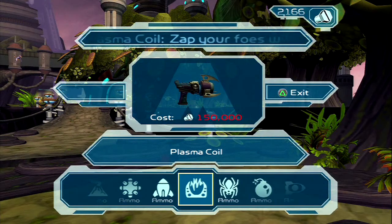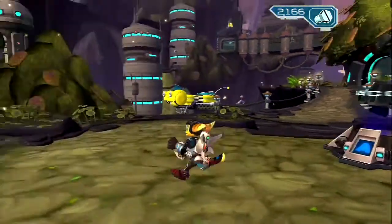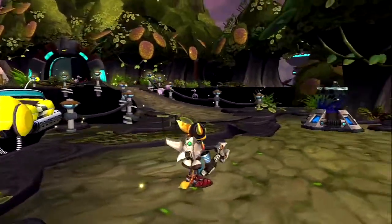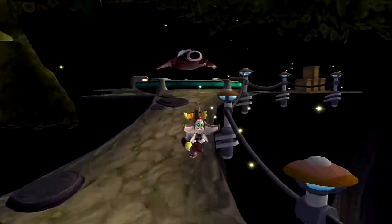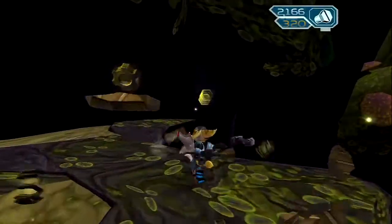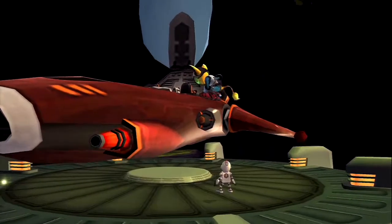I don't need to buy anything except the plasma coil at the moment, and I'm nowhere near affording it. I did most of the arena battles and all the space battles I can do right now - that's where I got most of the bolts. I also went back into the desert, collected all the crystals, and got the platinum bolt. I also went in the digging ship and grabbed all the raritanium.